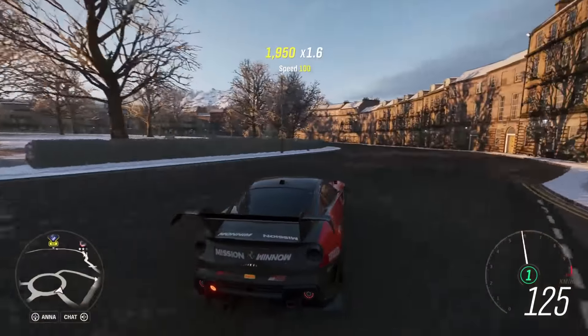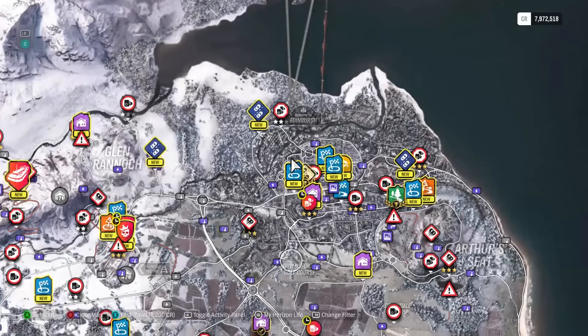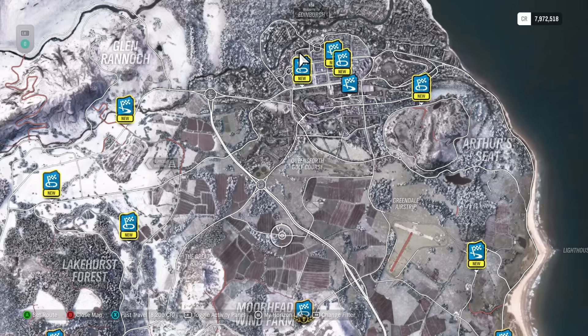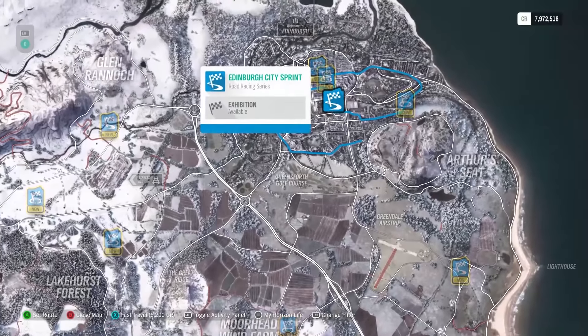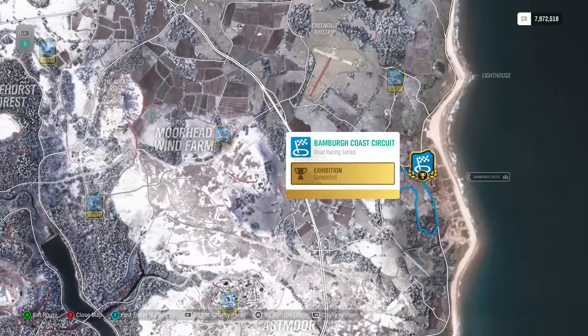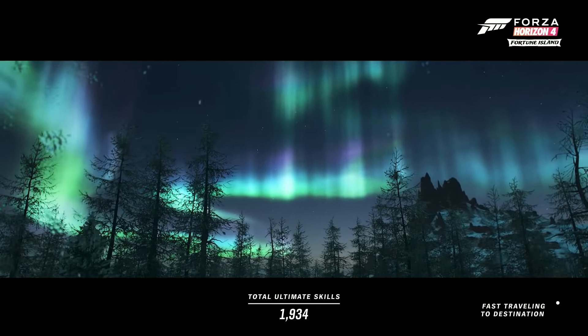Now getting onto what actual race it is — if I go over onto the map and filter to show only road racing series, a lot of you would have seen the glitch on the Edinburgh City Sprint. But today it's going to be talking about the Bamburgh Coast Circuit, and this is probably near Bamburgh Castle. It's a very simple glitch, there's not too many steps to it.